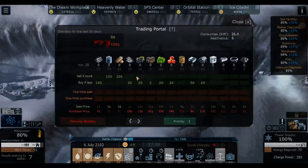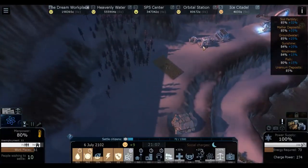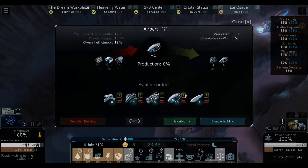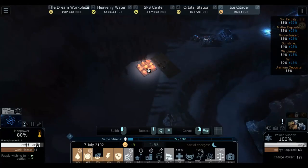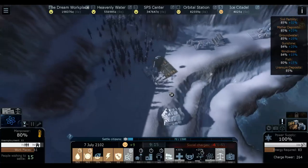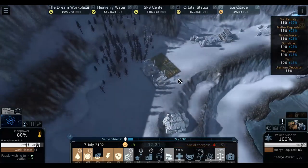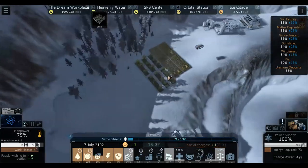Next thing we want to focus on is grapes and stuff like that. We can have like 20 big drones - let's focus on all of that. Next thing we want to do is make some orchards, so definitely apples. Placing them - we can't quite fit it in there, closest I can get is here. Let's build two orchards like this. We have 11 unemployment. I'm actually quite excited about this. We're making so much money at the dream workplace and the orbital station, so even though they're providing stuff for free to the ice citadel, we don't have to worry about it.